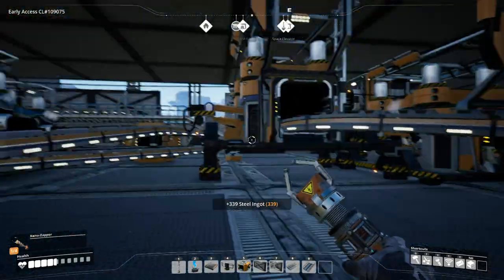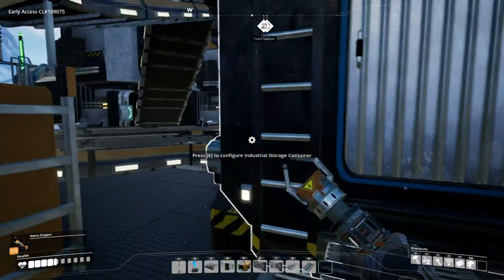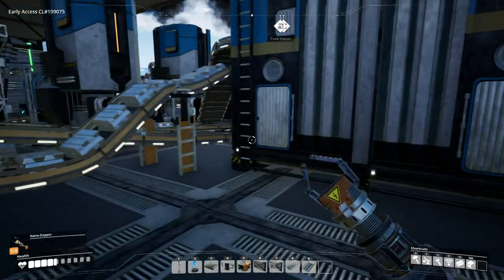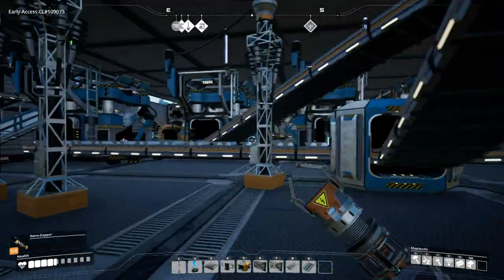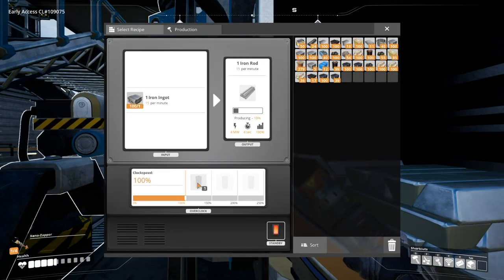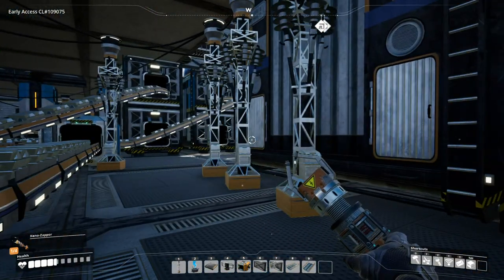The iron ingots go out and into the back of these storage containers — these are the double stack. It gets stored because these smelters will produce more than the constructors will actually use. As you see, this one is a little slow. You would definitely put power slugs on these, but when you do, make sure you have enough power because when you advance these machines they obviously take more wattage.